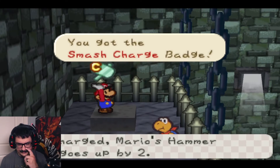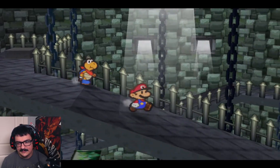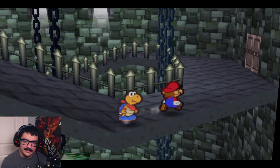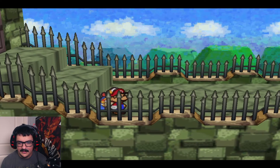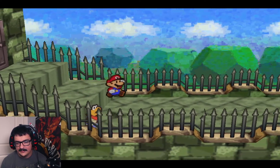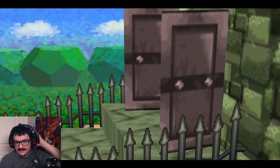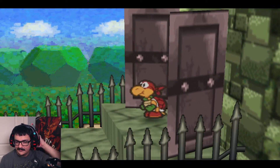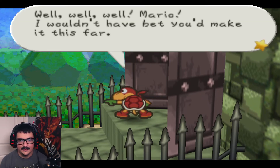This is Smash Charge. When charged, Mario's hammer power goes up by two. It's a badge that allows you to spend one of Mario's turns to increase the attack power of his next hammer attack by two. It has some uses against heavy hitters. There are some things you fight later in the game that have a ton of armor, and sometimes using Hammer Charge is the only way to make sure you're going to do any damage to them. It's one of those super situational badges.